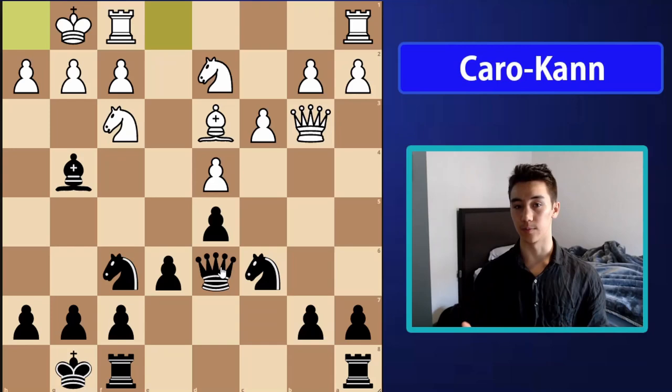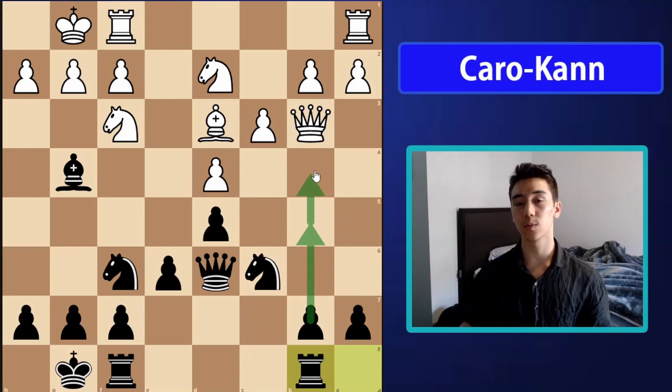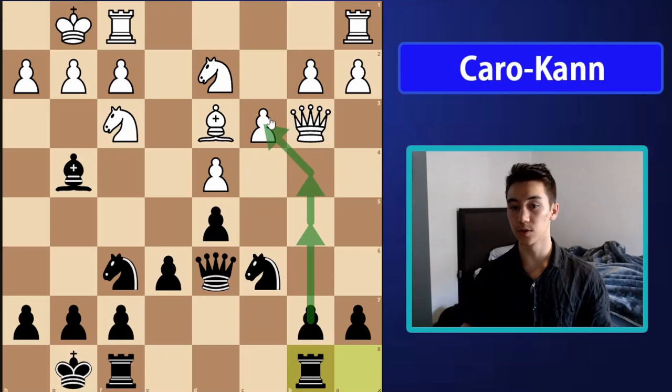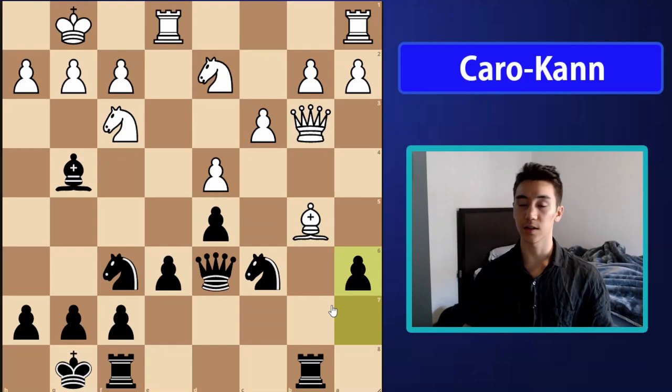Black has a bunch of different plans, but the main one to aim for is the minority attack. Because our pawn structure aims toward the queen side, we want to play rook ab8 and aim for b5 and b4 — the minority attack — simply trying to undermine white's queen side pawn structure. The hope is that after b5, b4, taking on c3, that pawn will be a long-term weakness to target. My opponent played rook f1, and here it might not look like I can play b5 because white can take, but due to the pin I can play a6 and win material.